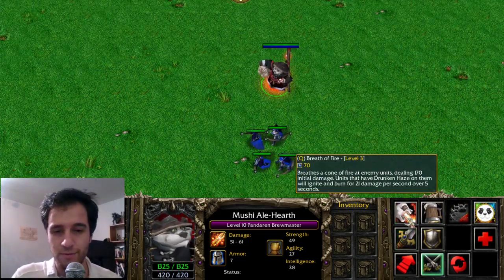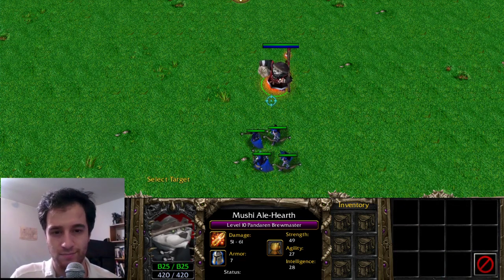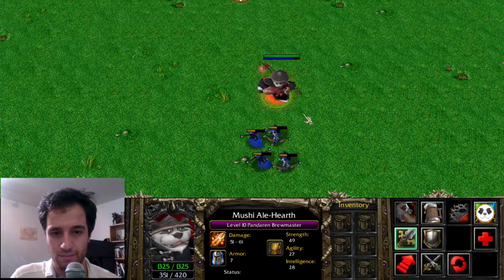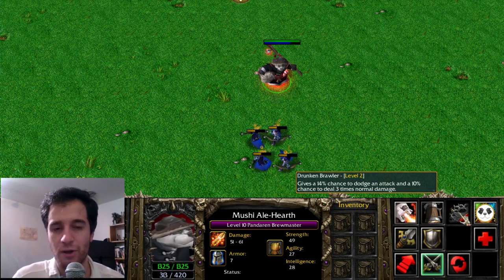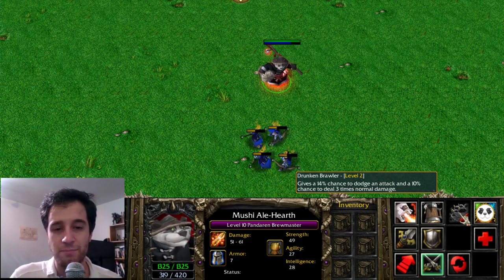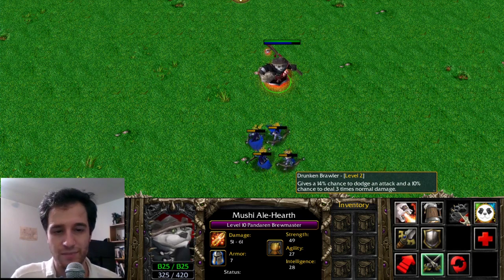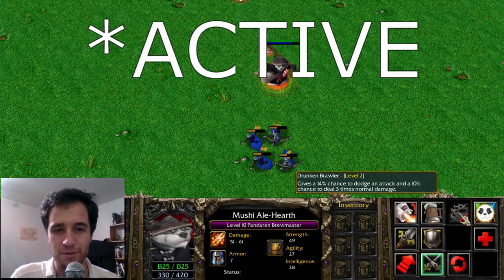The Pandarian Brewmaster's Breath of Fire has been passed on to Dragon Knight. The Brewmaster's Drunken Brawler is the only ability in all of Warcraft 3 which has both a percent chance to dodge and a percent chance to crit. In Dota 2, this is currently a passive, also given to the Brewmaster.